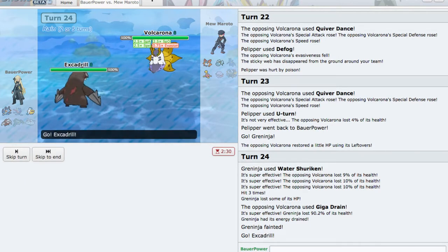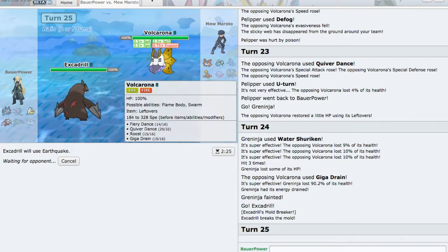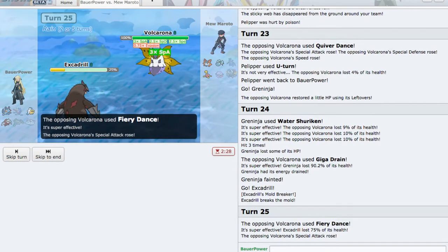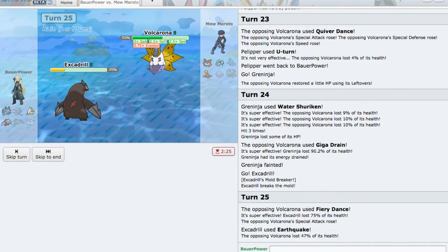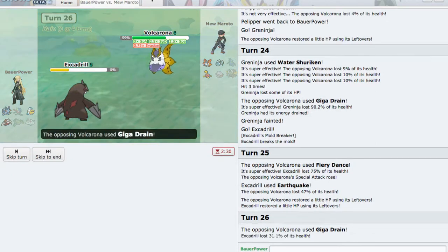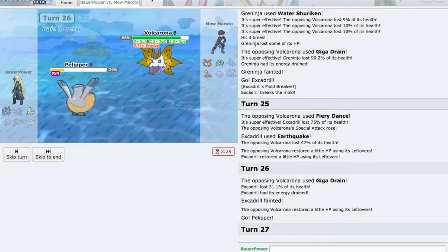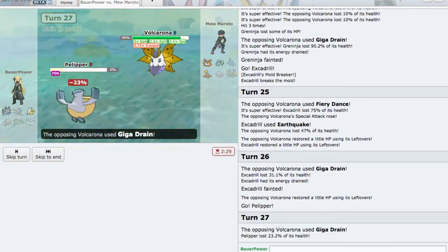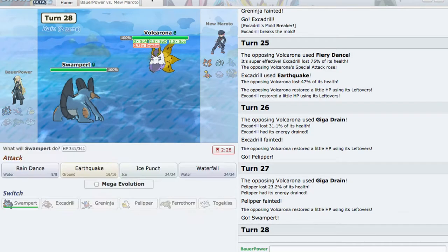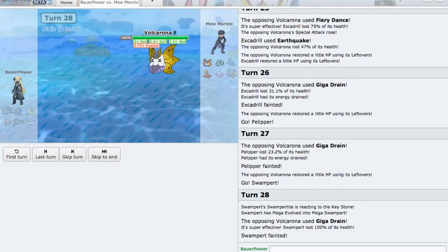Actually I think Excadrill might be able to take a hit because I'm in the rain. Let's fire off an EQ — I need this thing out of the way. I don't know how defensive Volcarona is. Fiery Dance — doesn't kill me in the rain, thank God. Fire off the EQ, doesn't do enough. He's just going to sweep me with Volcarona. I let it set up too much on Pelipper — Pelipper was the set-up fodder. And that is going to be GG. That was pretty funny actually, that was fun even though I got wrecked. He's just going to Giga Drain me and I'm going to die. GG anyway.